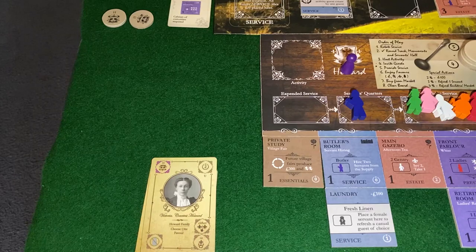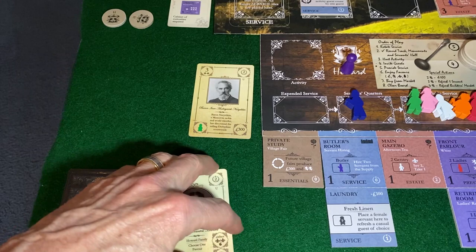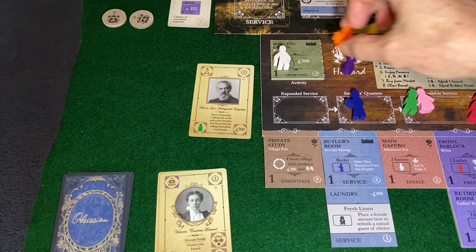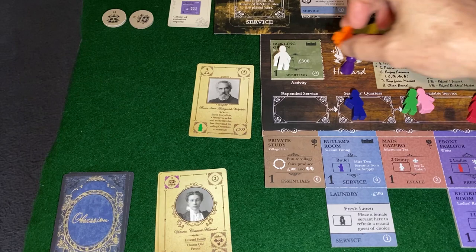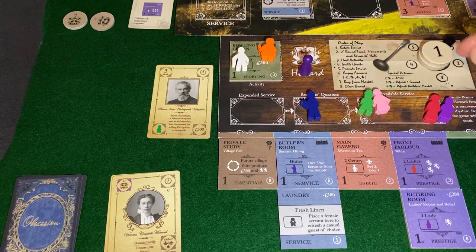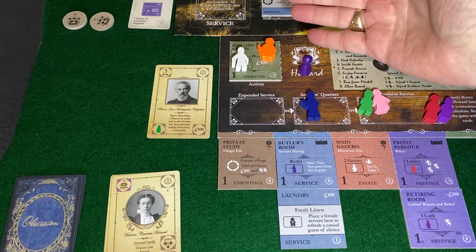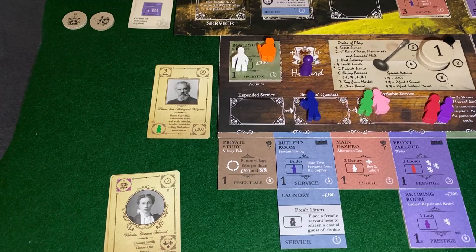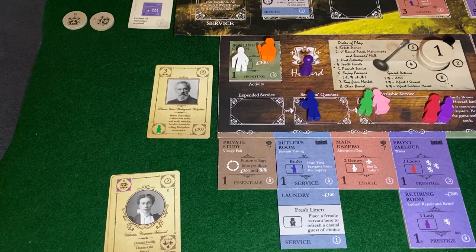We know what we want to do — get busy with Baron Narishkin. Baron Narishkin is going to go out on the Bowling Green. We're going to enable a prestige rating three guest to come to a family whose reputation is only one, because of the remarkable skill of our cook, Mrs. Puggins, who makes wicked larded oysters.